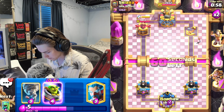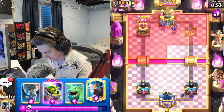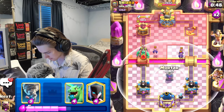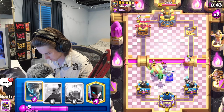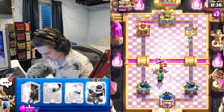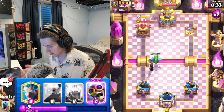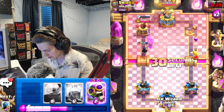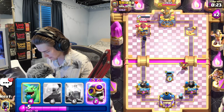This is such an off-meta deck I feel like people aren't prepared for it. I think we are pretty vulnerable to lightning but honestly not really. I'll just go ice wizard in the back, go mortar here, go with baby dragon too. We counter everything - we got 30 seconds left and we've taken like no damage at all. I think this is going to be GGs.